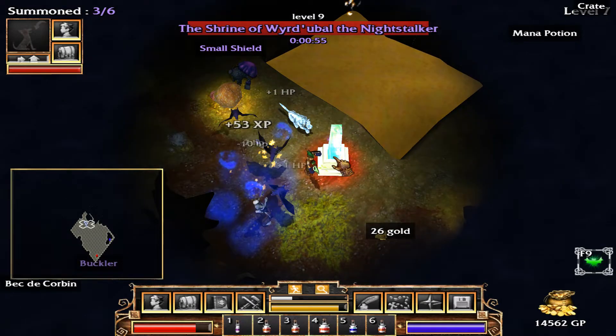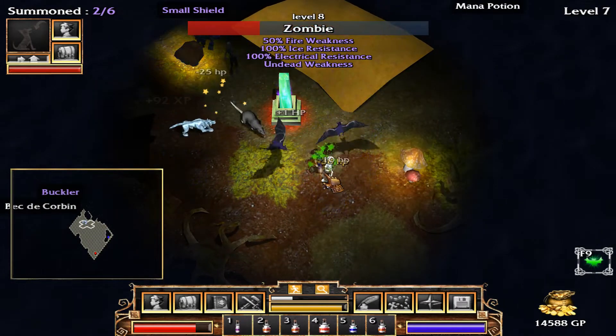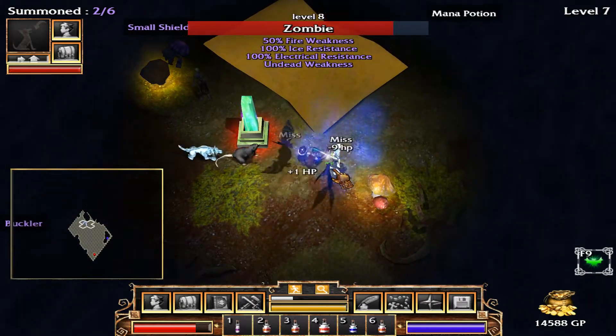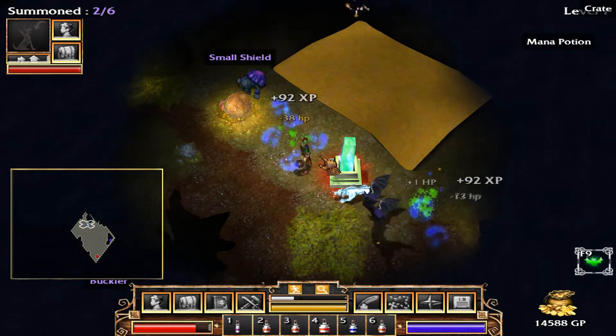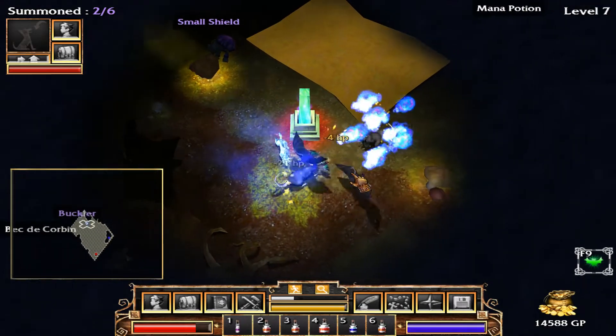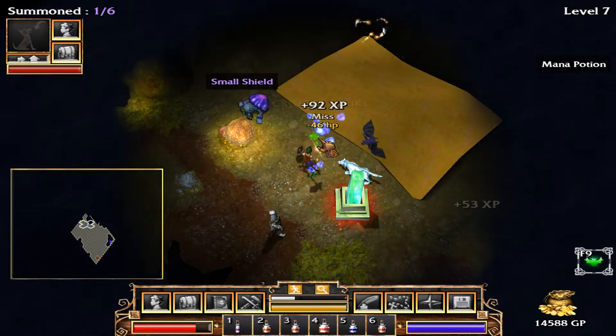There's the shrine. Alright, so we have to activate it and then we have to defend it for 55 seconds. Basically, enemies are going to spawn and we have to keep attacking them and stop them from attacking the shrine. It's not too hard — usually low-level enemies. But if they completely kill the shrine, then we've got to start over.